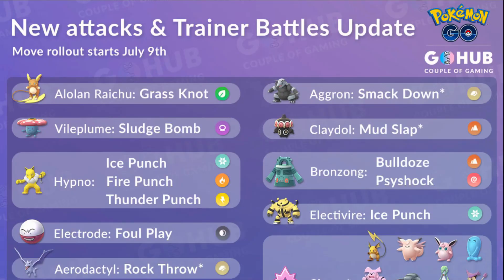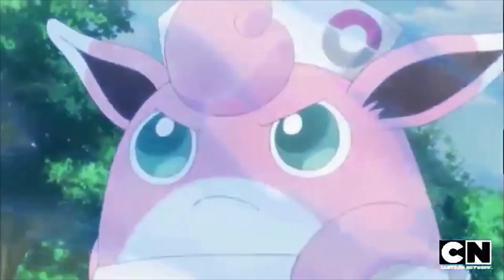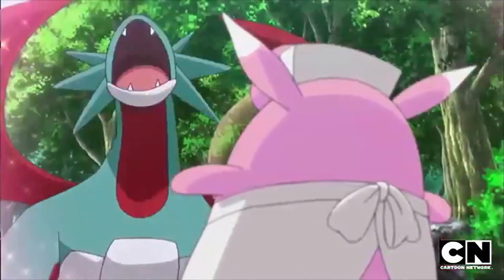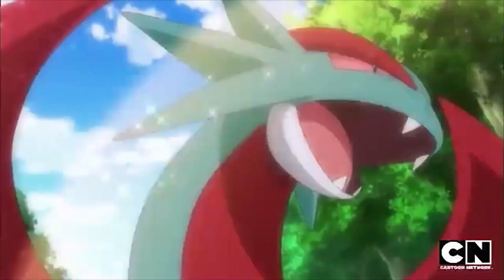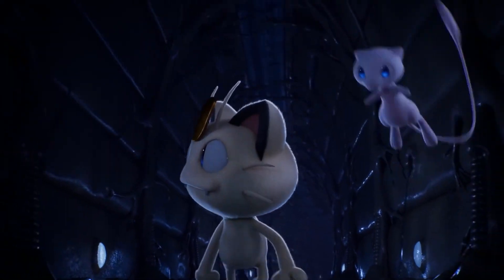Welcome back trainers to another episode of Pogotips. New moves were added to the Pokemon moveset pool. Wigglytuff now has the quick attack called Charm, which will be awesome for PvP. It is the very first fairy-type quick attack and it will be awesome against dragons. I shouldn't be saying this because everyone will know I'm going to have Wigglytuff in this month's PvP lineup — it's on my channel banner. And with Charm on it, I can finally use it for PvP fights.